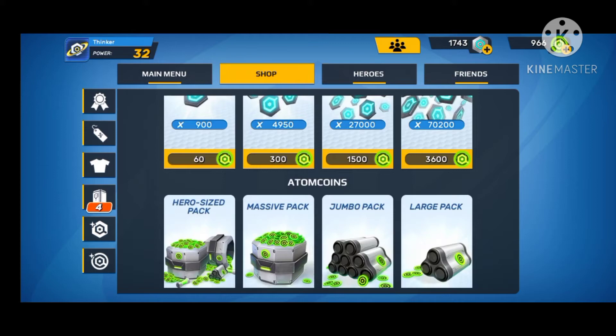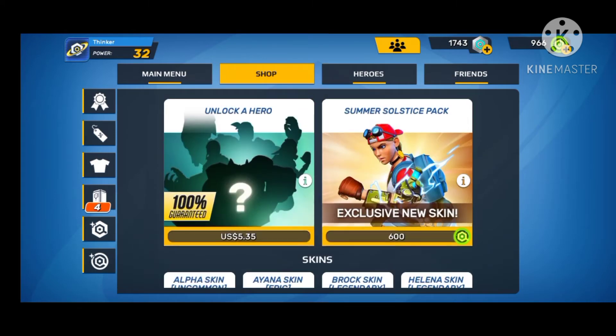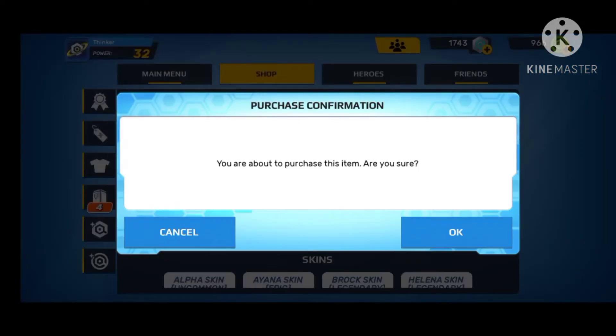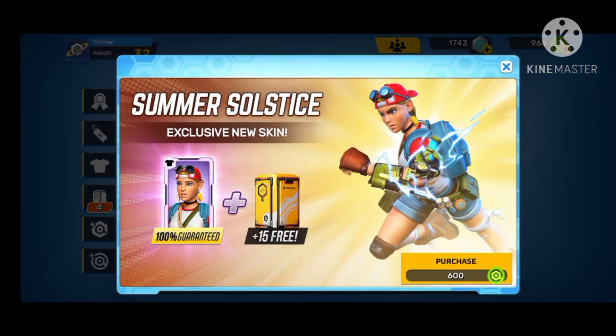Once you get the battle pass, you should be focused on leveling that up. You can also look for deals that come daily. You can get 50 advanced chests for free and an exclusive skin.